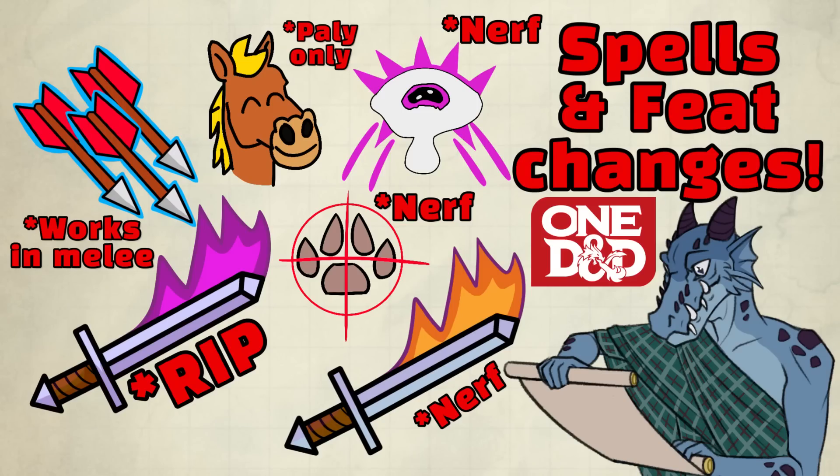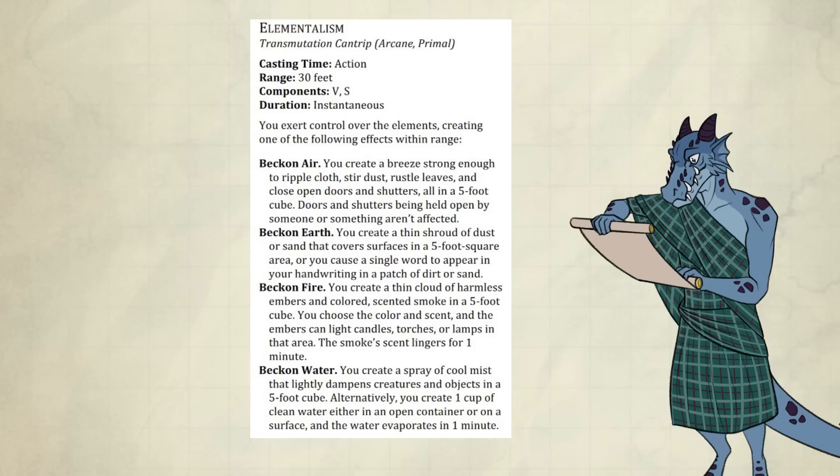Now that old and mundane classes are out of the way, we can move on to something more magical. We're going to talk about spell changes and small changes to feats — this is Playtest 6 by the way. Welcome to Pack Tactics, where spells are features, and the most important features of all. Let's start with a new cantrip: Elementalism.